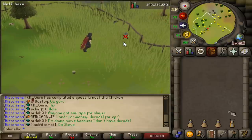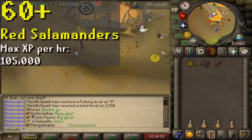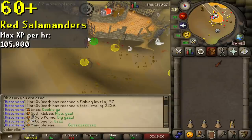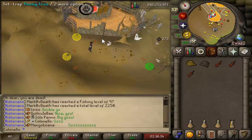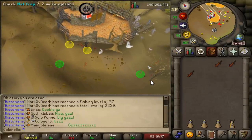Also, at level 57 you unlock dark kebits, which are in the same area and give more XP. At level 60, you should catch red salamanders — same concept as swamp lizards, so bring stams, small fishing nets, and ropes. The only difference is they're located south of the Ourania altar teleport. Keep in mind, at level 60 you unlock the ability to place four traps, which is why you start them now even though you unlock them at level 59. But if you'd like, you can boost.